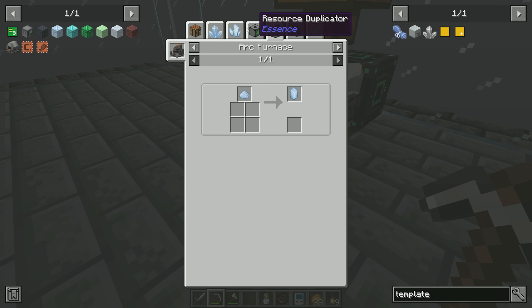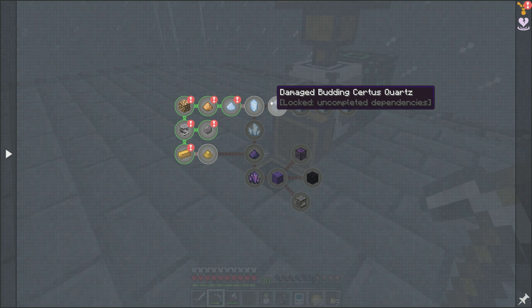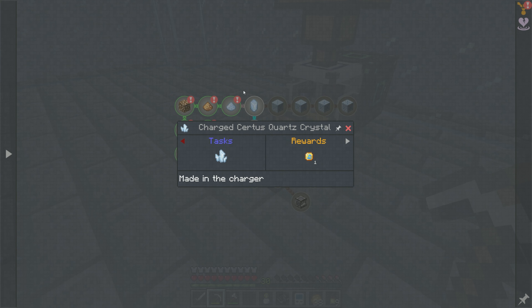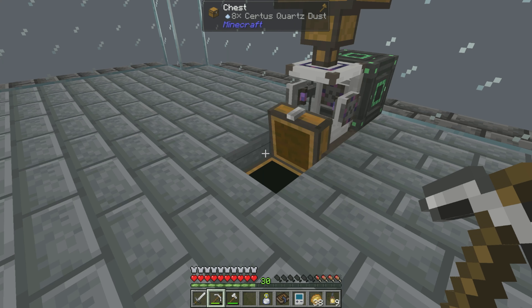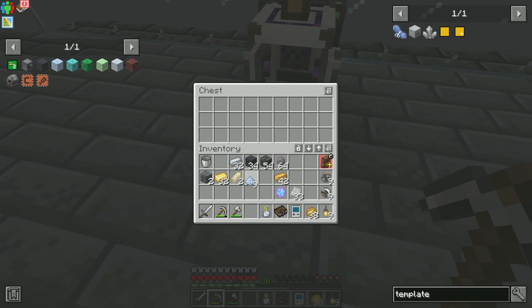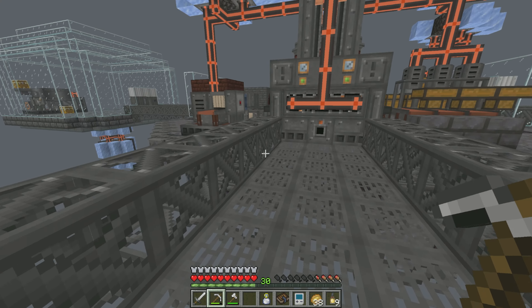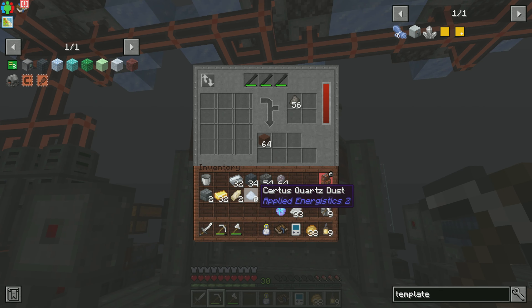So if I place this glowstone inside of here, that should turn into Certus Quartz dust. And then with that Certus Quartz dust I can make Certus Quartz crystals. That's arc furnace into this. There's also the in-world transmutation. Ultimately my goal is the flawless budding: a damaged is made by throwing a Certus Quartz block and charged Certus Quartz into water. I need more of this stuff — I can make one block right now but also need a charged Certus Quartz, which means I need one more glowstone. So I need to arc furnace all of this glowstone dust.